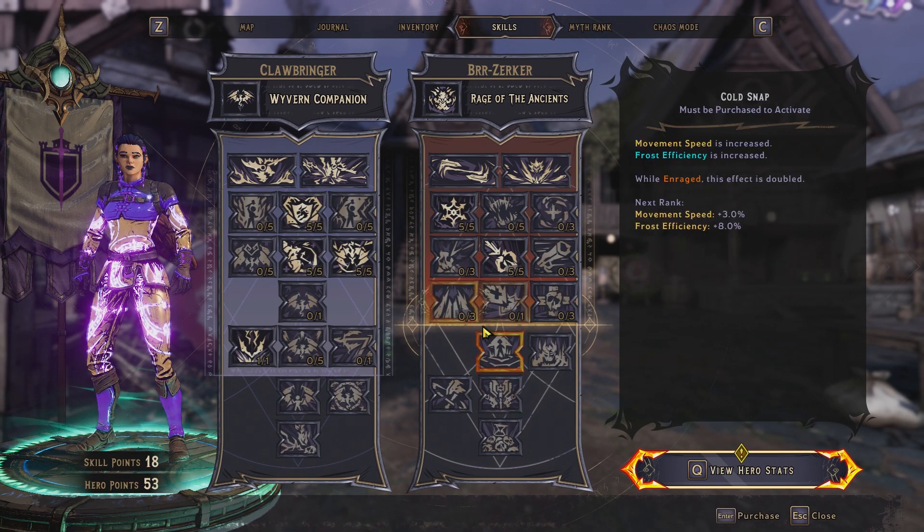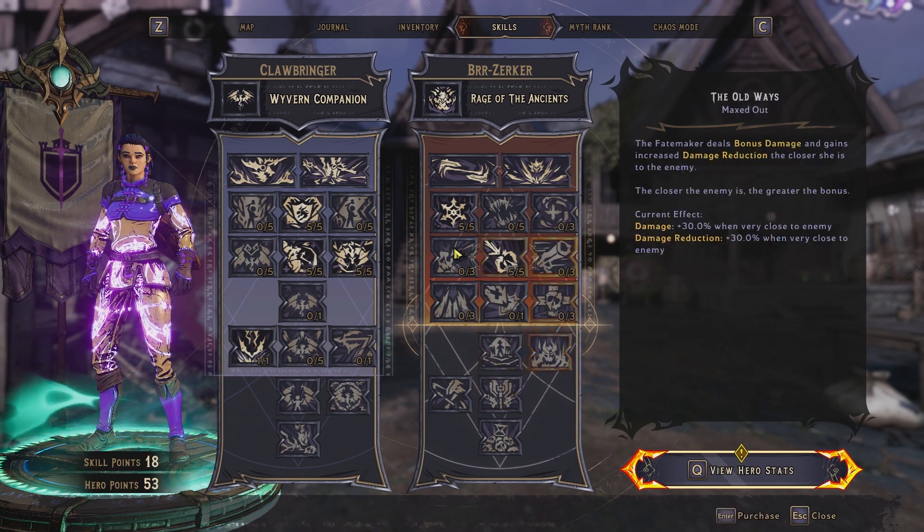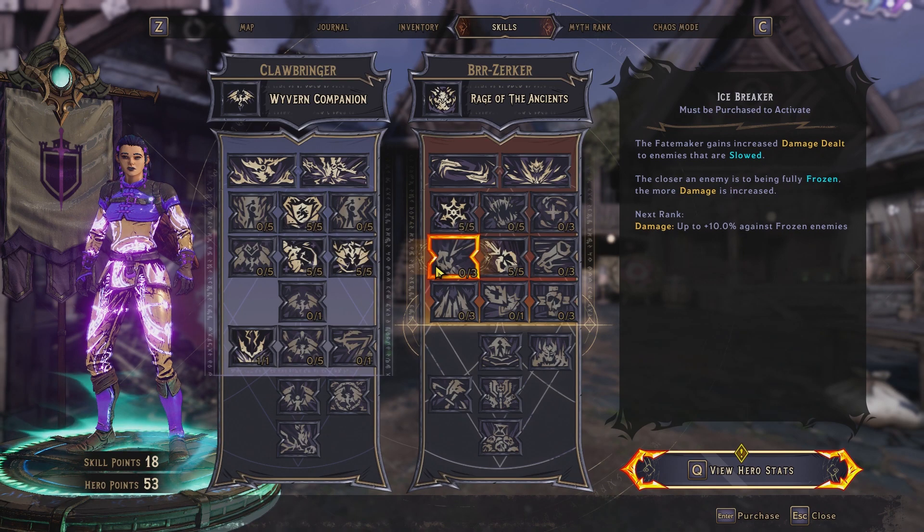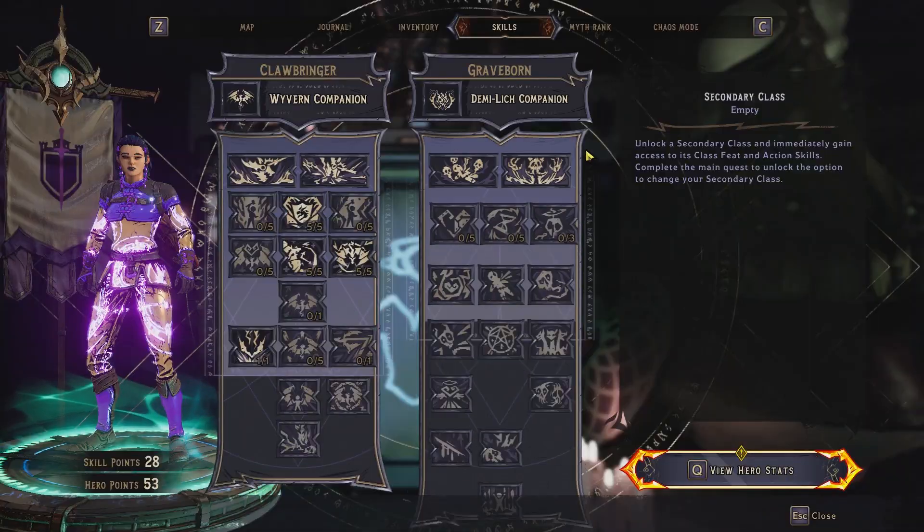Area damage gives a multiplicative increase. Icebreaker functions like the Icebreaker class mod — you get up to 10% against frozen enemies. I'll make a separate video for that one.